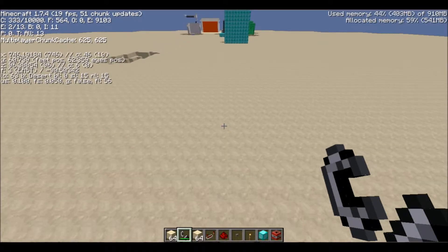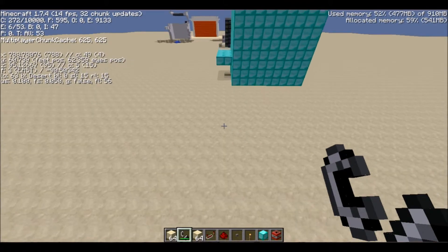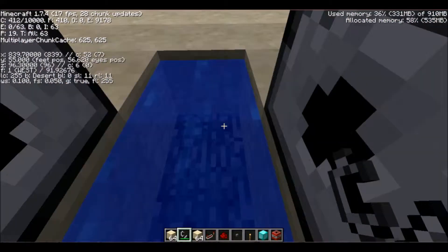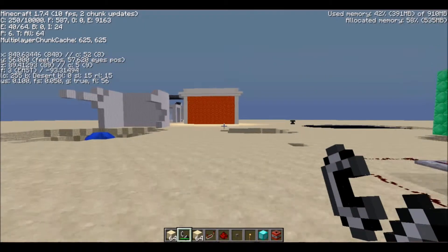I'll show you guys where it was fired from. 656 was where it landed, and I shot it off from 839 — so that gives you guys some sense of the distance. This is just a stupid, powerful TNT cannon.